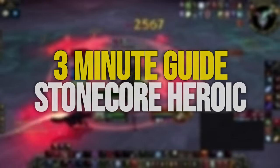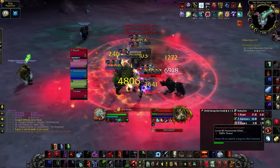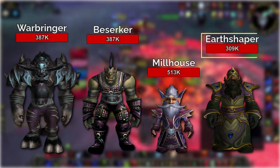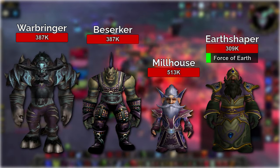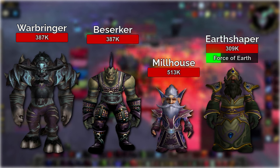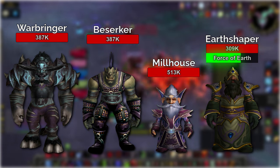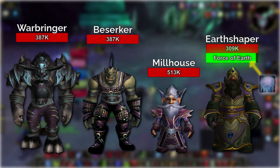Welcome to the 3 Minute Trash and Boss Guide to Stonecore Heroic. We enter the dungeon and are met by 3 packs of identical mobs. Prioritize Earthshapers as they have lower health than the rest and have a long cast which, if it goes off, does massive AoE damage. Interrupt the spell, but since most mobs do nothing during the cast, you can wait and interrupt towards the end of the cast.